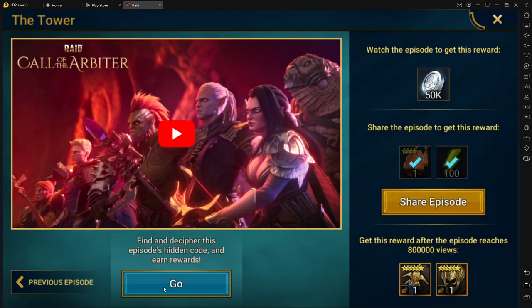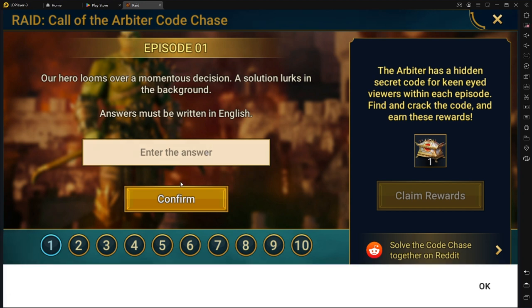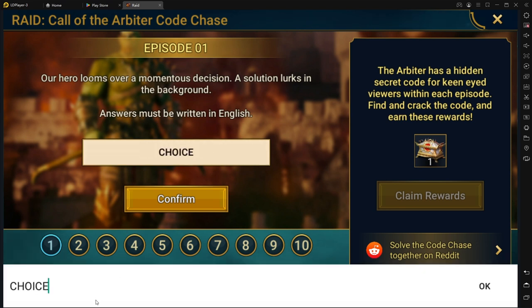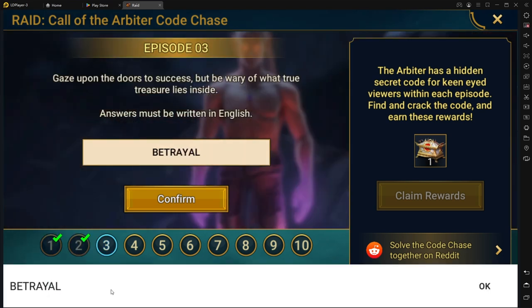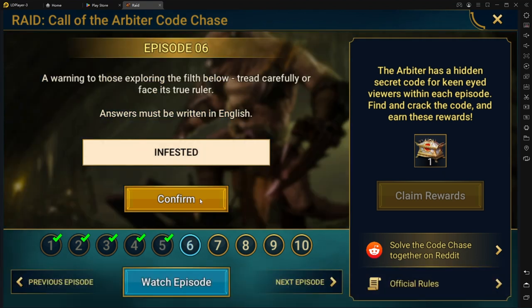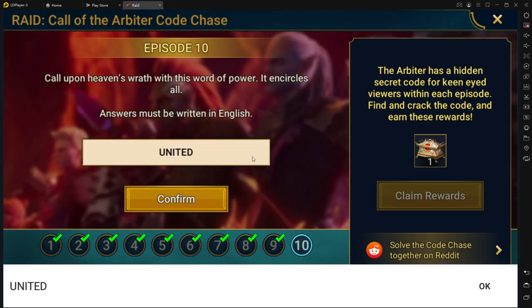The next thing you've got to do is go to the Code Chasers, and I'm going to give you the codes for every single episode so you can get even more stuff for free — XP brews, multi-battles, energy, everything. Episode 1: Choice. Episode 2: Arbiter. Episode 3: Betrayal. Episode 4: Harmony. Episode 5: Destiny. Episode 6: Infested. Episode 7: Artifact. Episode 8: Revenge. Episode 9: Ambition. Episode 10: United.